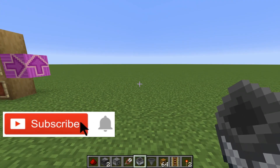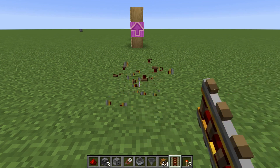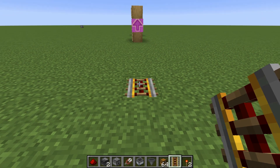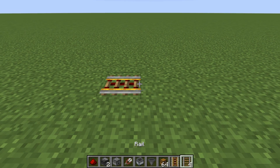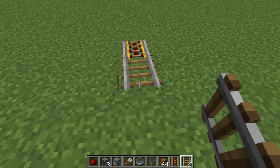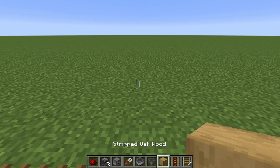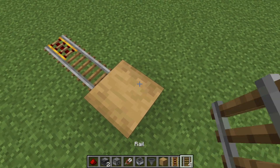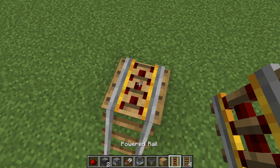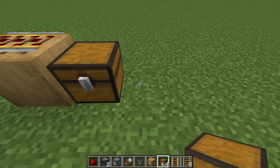Now I'm going to show you how to make the contraption. Grab a powered rail and face it toward whatever direction you'd want it to go. Then grab a normal rail — not a powered rail — and place it. Then grab a stripped oak wood log — you could use any block — and place that, then place a powered rail. Then place a chest right there and another chest.